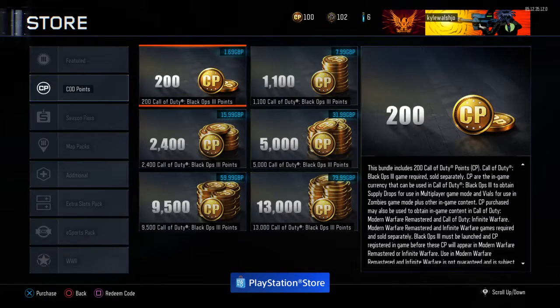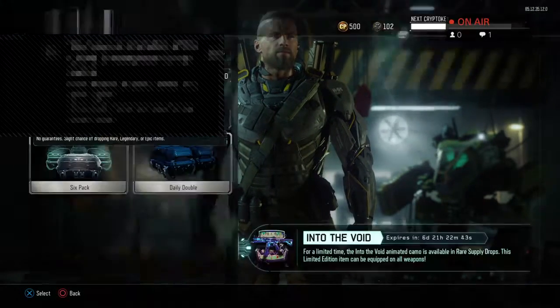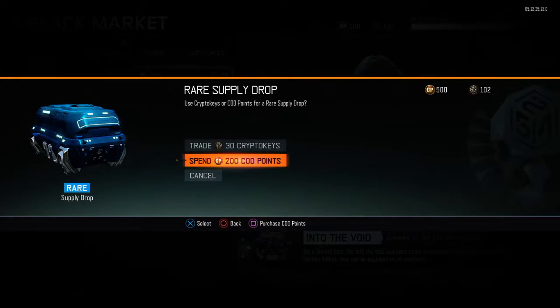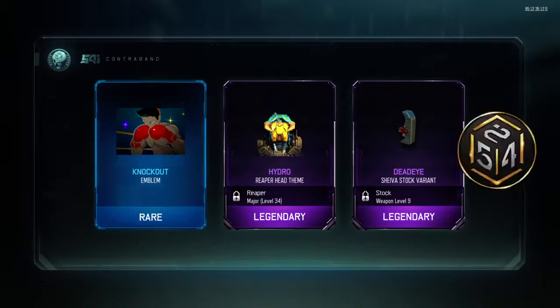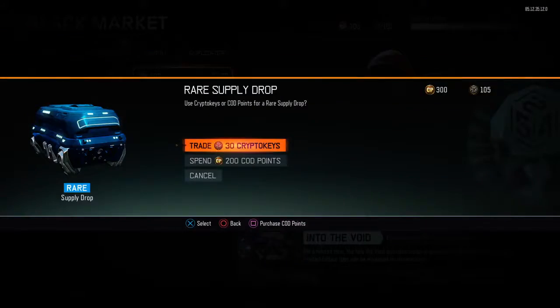Let's see if we can get some more COD points - I think we've got about two pound left. We've got 300 and we need more. That's the last one I could get guys, so this might be it for the video. The crypto keys I get are going to be sick - I'll have a hundred COD points to spare. Hydro reaper dead theme, shiva stock viral and knockout emblem - pretty cool.